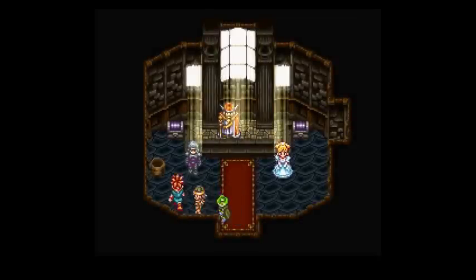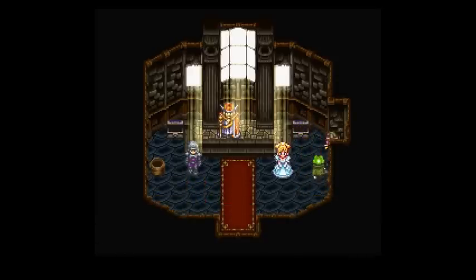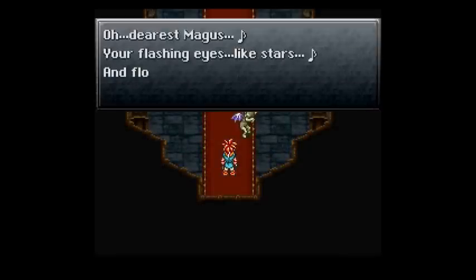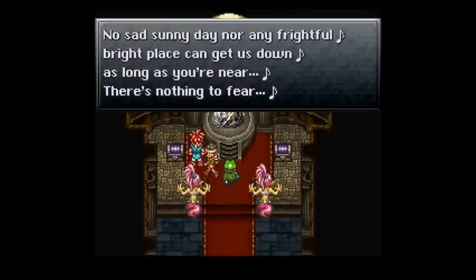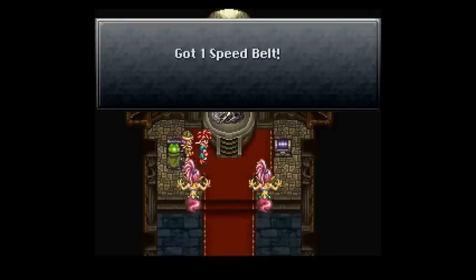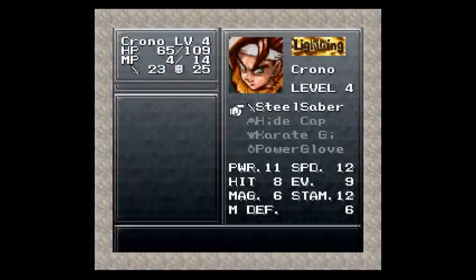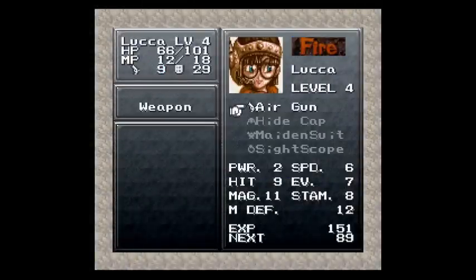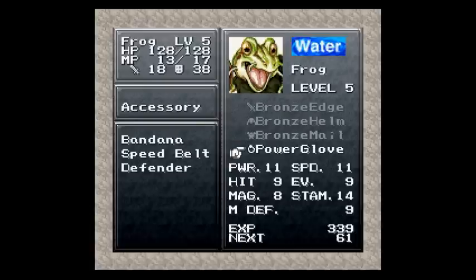I'm pretty sure the secret room dedicated to Magus is right in here, with all these fakes. What is the King-Queen in here? Obviously fake. I wasn't aware that this was the song playing in here. There's a Speed Belt — that will be useful for some people. And a Defender, which I'm pretty sure is a sword for Chrono. Steel Saber is. This Warrior Defender was... apparently just a defense boost.